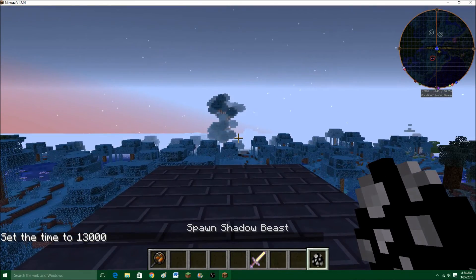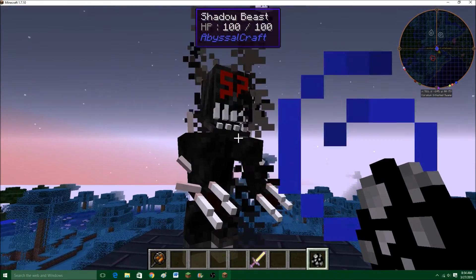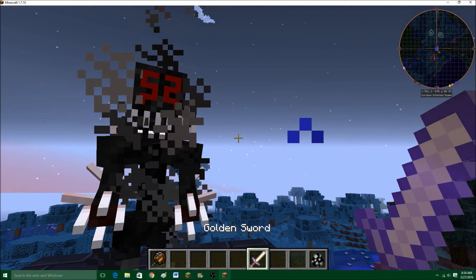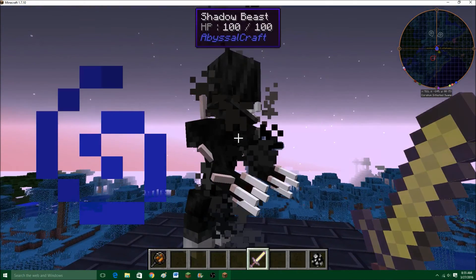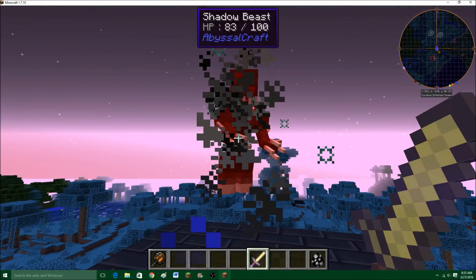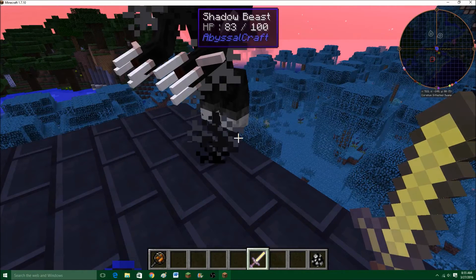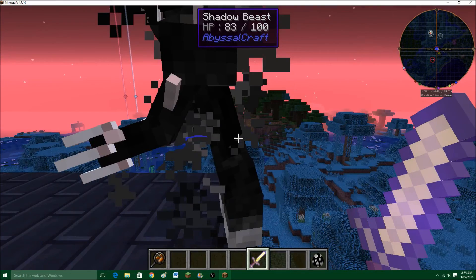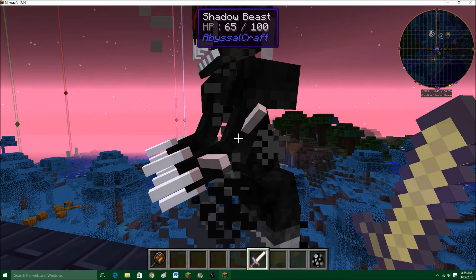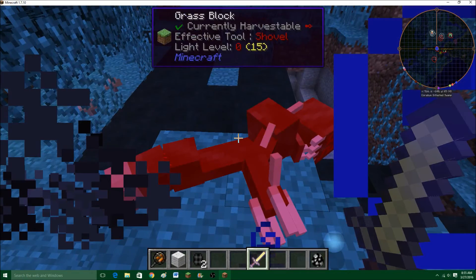If you remember from the mob video, the Shadow Beast has 100 HP. A normal Diamond Sword did just 8 damage to it. So what happens if we've got Light Pierce 5 on a Golden Sword? It just did 17 damage. Yeah, Light Pierce 5 is not exactly an easy enchantment to get unless you're in Creative, but it does a good bit of damage. It's effective.